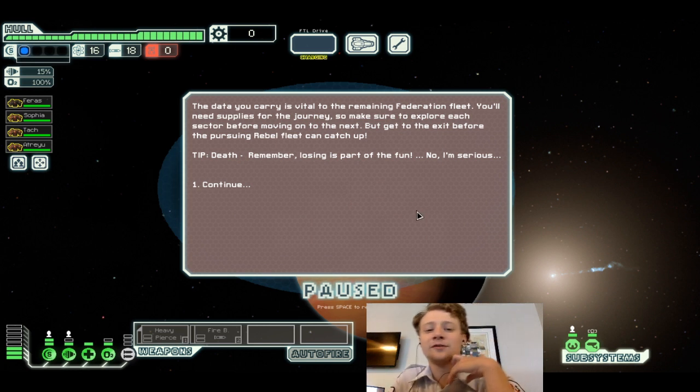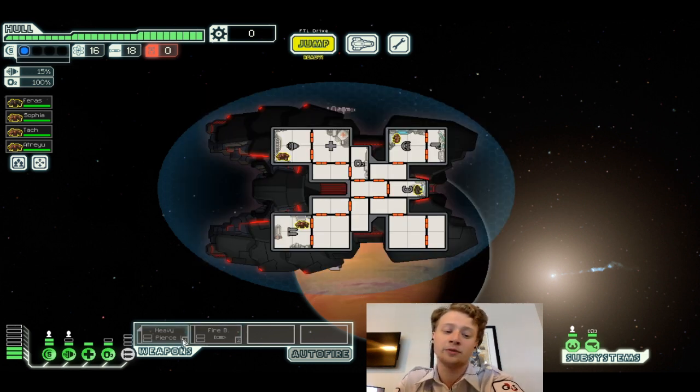The data you carry is filed to the remaining Federation fleet. You'll need supplies for your journey, so make sure you explore each sector before moving on to the next. But get to the exit before the pursuing rebel fleet can catch up.